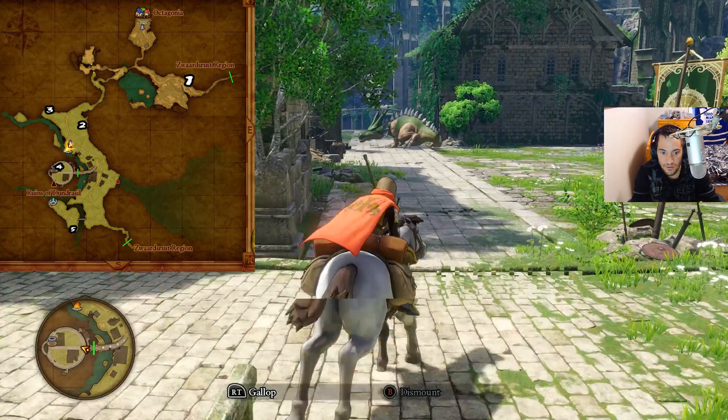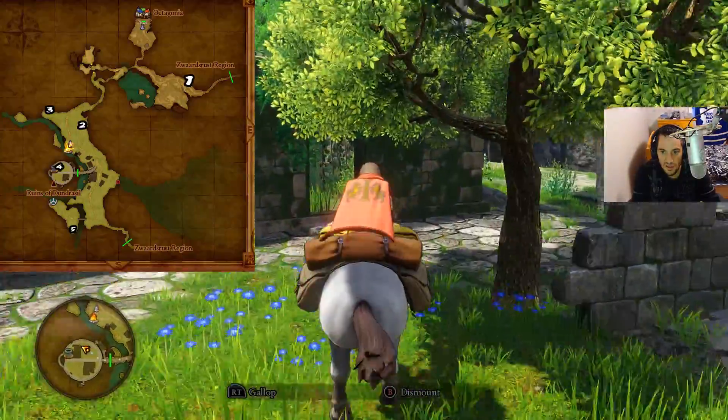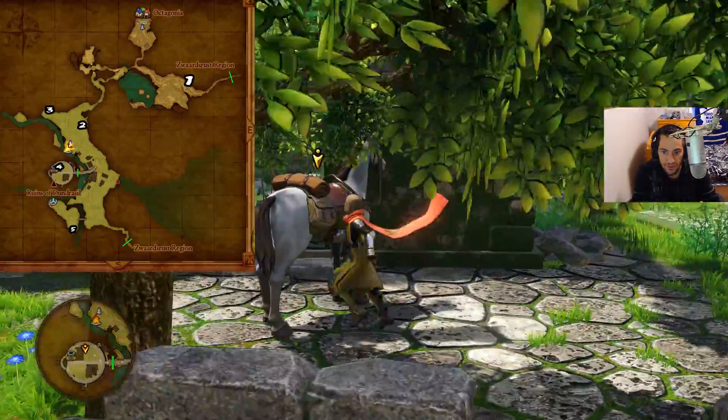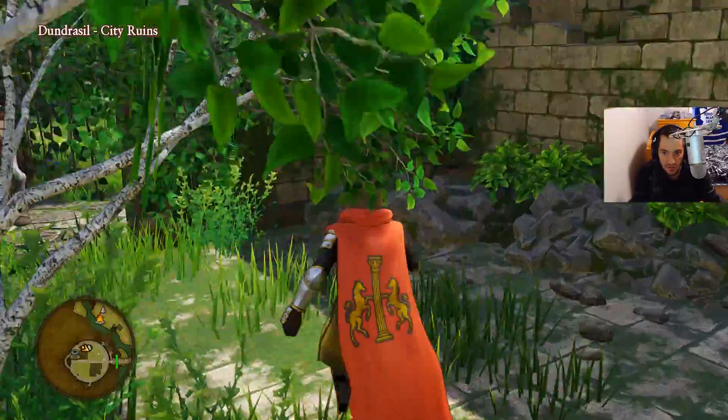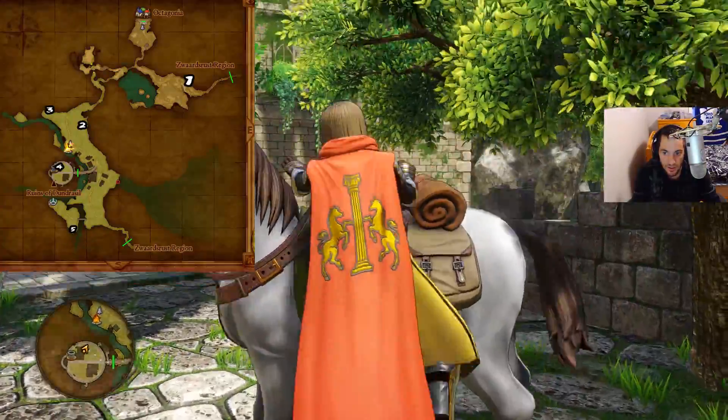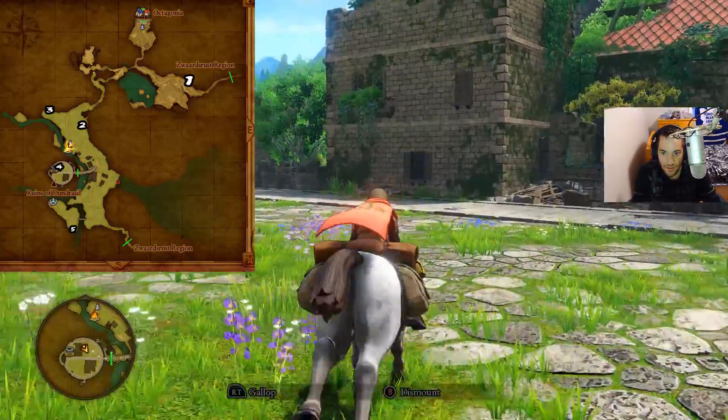We're gonna get number four inside that little building there. It's right across here — get off the horse, and bam, right on top of there. Now let's go and get number five.